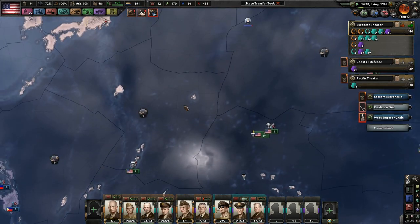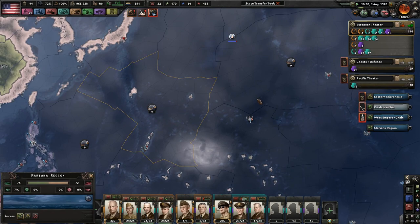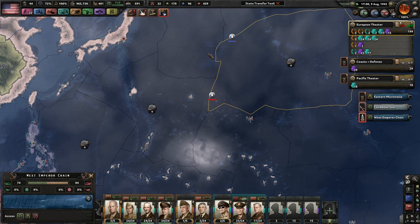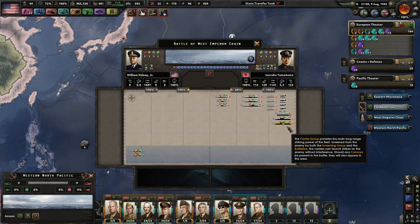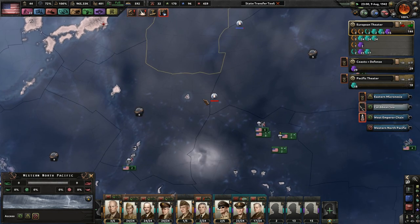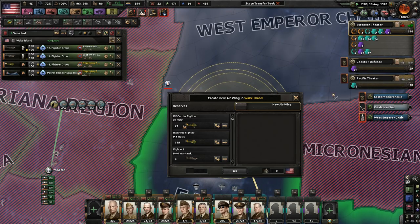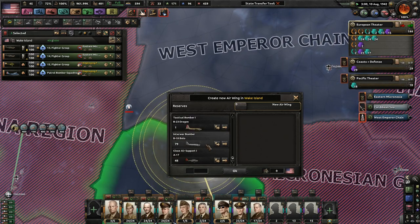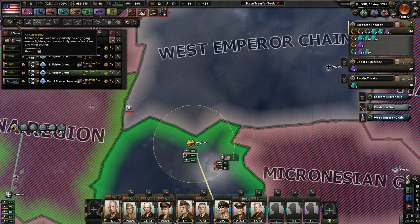That's really our main goal — to kill off the main Japanese fleet, which I did see was around the Mariana region as well as West Emperor Chain. These are the two main areas. Here's one of the fleets under Yamamoto, which is very, very strong and we really need to try to kill off, especially with these carriers. They're very, very powerful, which I am honestly afraid of. To do that, we'll definitely need more fighters as well as more naval bombers, which I already am trying to move up.